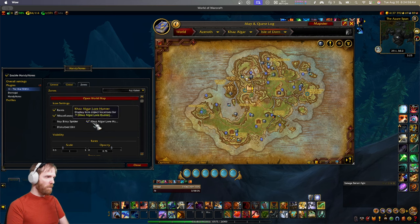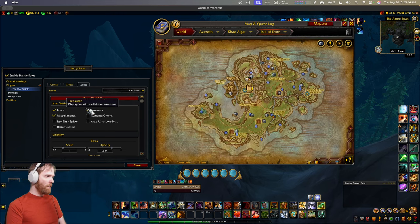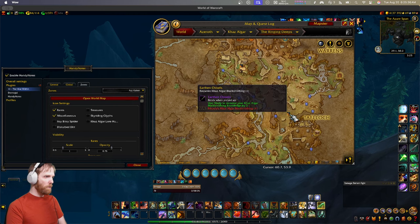These are other achievements related to other zones, and Disturb Dirt - I'm not entirely sure what it is, and I think it's just related to an achievement too. For the most part, I feel like these three - rares, miscellaneous, and treasures - are all you want in all the zones, but especially rares and miscellaneous. These are the most important ones because they'll give you rep, and a lot of them will also drop gear or items that the add-on doesn't track yet because there's still a lot of data not yet pulled.